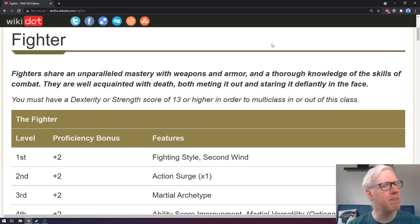We're looking at the base fighter straight out of the Player's Handbook. We get some information right off the bat: if you are multi-classing into a fighter, you do have to have either a strength or dexterity score of 13 or higher — one or the other, not both. We're not going to be going into multi-classing; this is really just for your knowledge if that is something you're interested in doing.